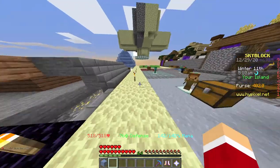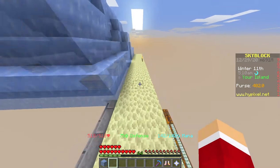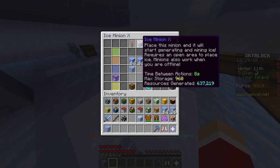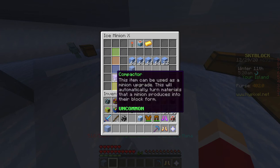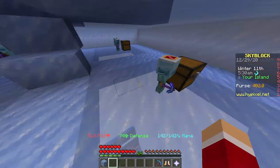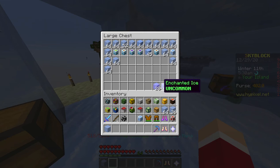So as you saw, this minion level 10 has just a single compactor and it's created many many resources, which helped me get to this amount of ice.